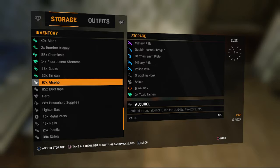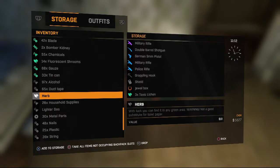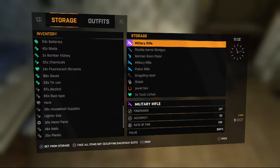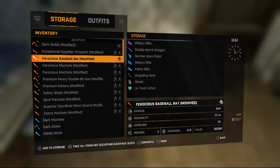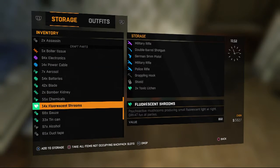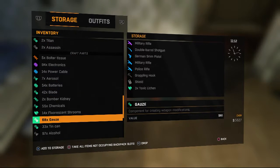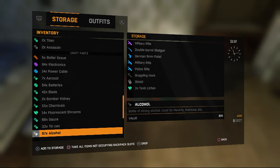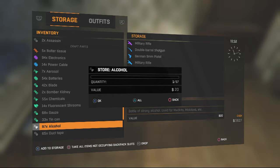What I'm going to be duplicating is the jewel box because it's worth 500. This is what you want to do: scroll down to what you have the most of. Make sure the item you're going to duplicate is in your inventory and not in your storage. Go down to the item you have the most of — for me it's alcohol.